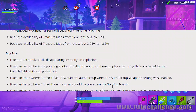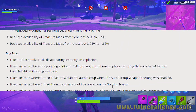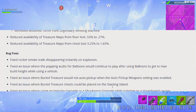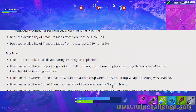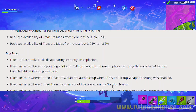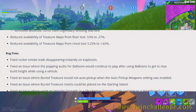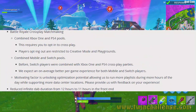Bug fixes include: rocket smoke trails no longer disappear instantly on explosion; fixed the balloon popping audio continuing to play after reaching max build height while in a vehicle; fixed buried treasure not auto-picking up when auto-pickup was enabled; fixed buried treasure chests being placed on the starting island; and fixed using an impulse or shockwave grenade while jumping on a hoverboard causing the player to rapidly rotate.